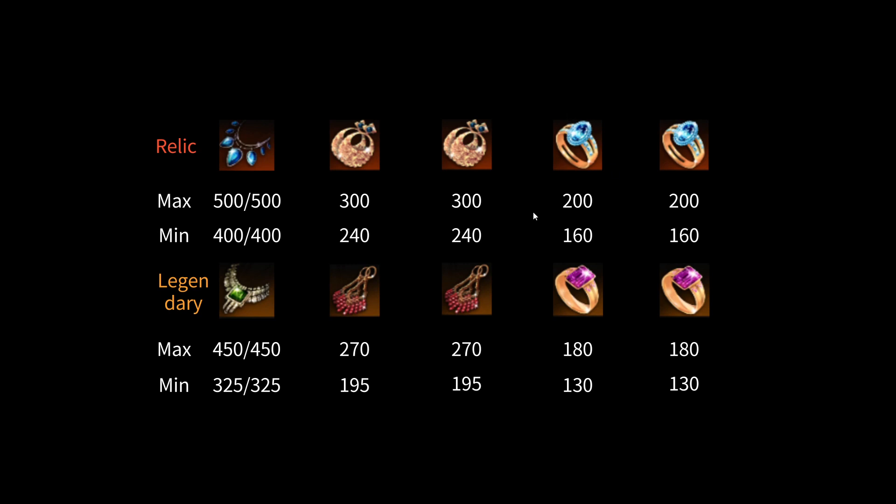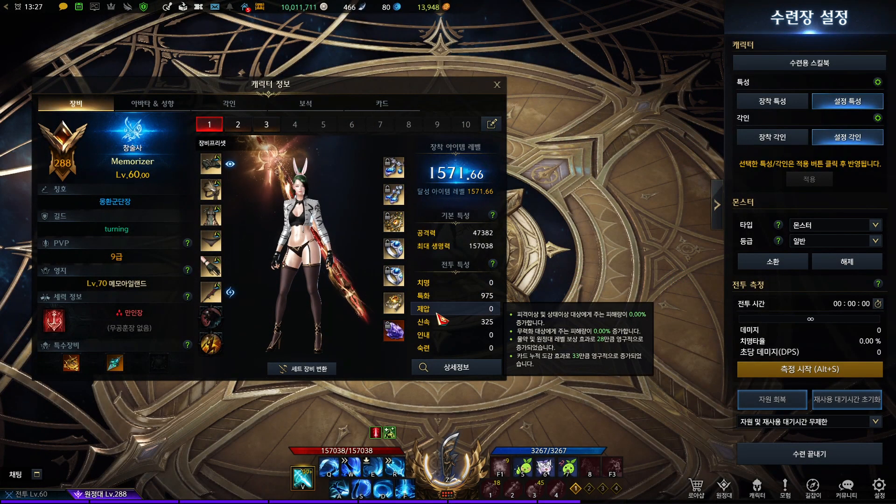I'm going to run an experiment using the worst quality of legendary accessories to find out whether going for Mass Increase or Keen Blunt Weapon with low specialization is viable or not. I'll assume one figure as swiftness and all others as specialization — so swiftness will be 325 and specialization will be the sum of all other figures, which is 975. Then let's do the experiment.